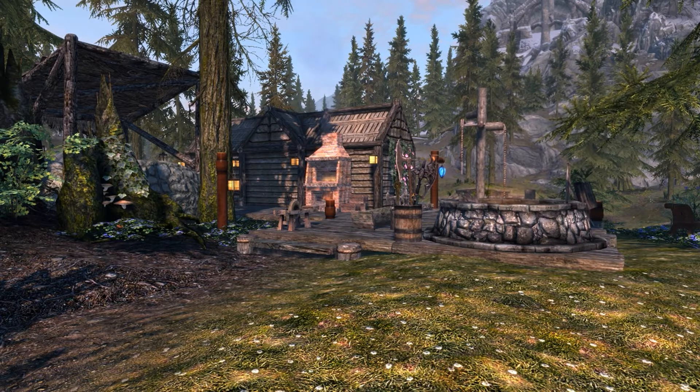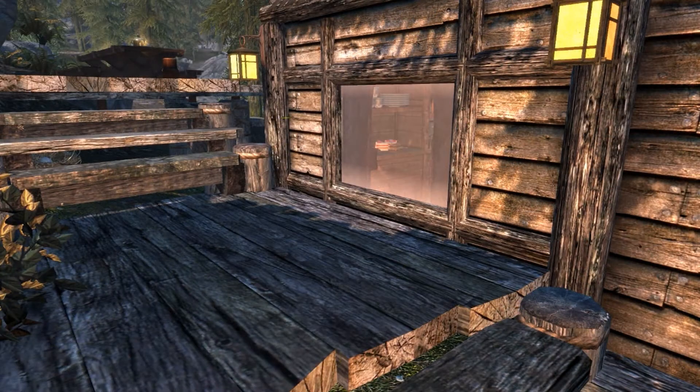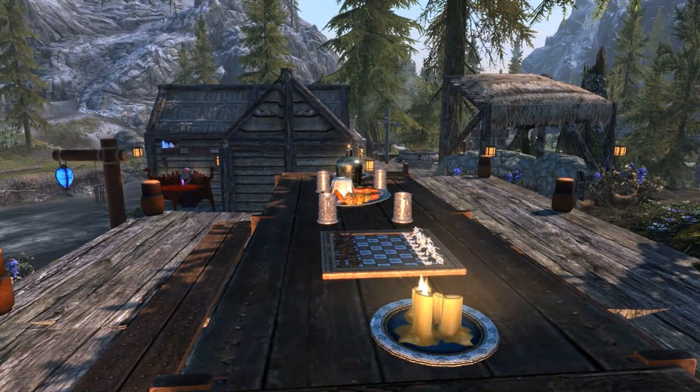Here we have a small little player home called River Shack. River Shack is located just outside of Riverwood and comes with its own map marker. This player home is very small and very simple and fits right into the world of Skyrim. It's very lore friendly and won't look like it's out of place at all.